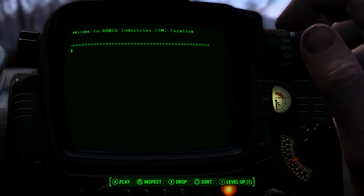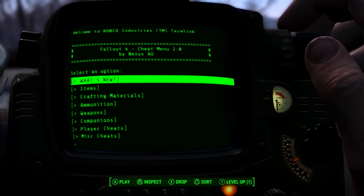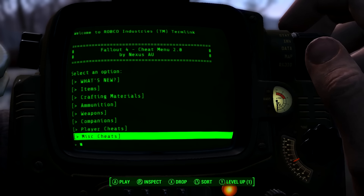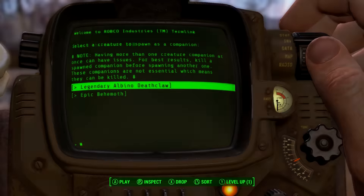As I mentioned before, you can get any type of ammunition, any weapon, any crafting material. You can also unlock all the collectibles such as magazines and bobbleheads.